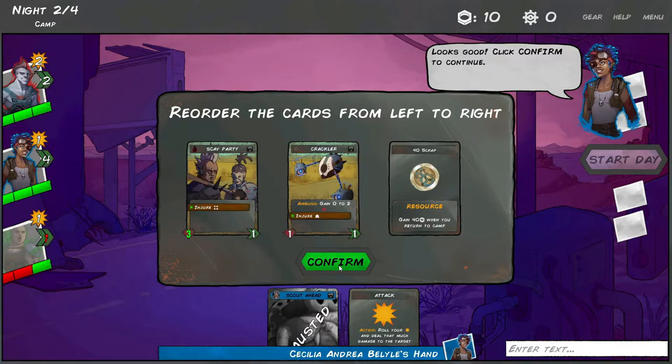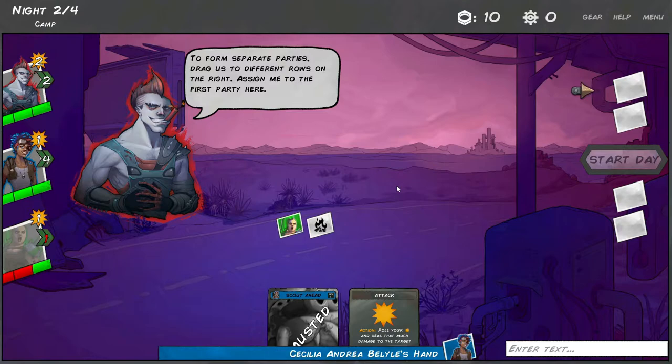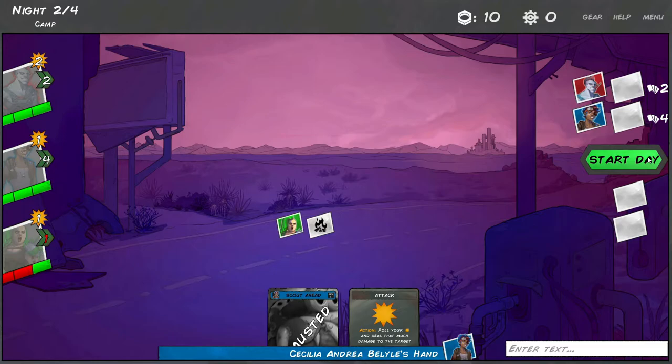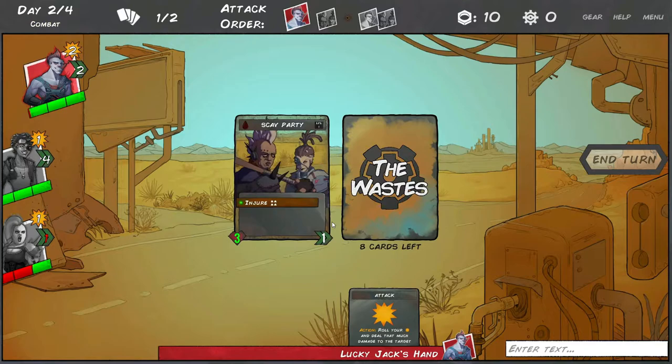We don't have a lot of time before pickup - we need to cover more ground, so let's split up. To form separate parties, drag characters to different rows on the right. Assign Jack to the first party, Andrea to the second party, and Lena stays here and rests. Parties take turns in the order they're assigned at camp.